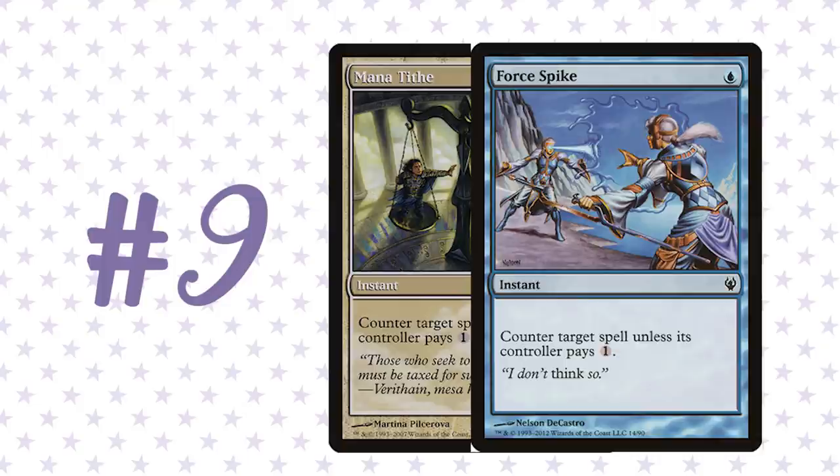Force Spike is not quite as good because there's also Spell Pierce in the cube, and people will be aware blue might have Force Spike open. But nobody ever sees Mana Tithe coming. So if you're splashing white or playing white as your main color, I really like having Mana Tithe in the deck.